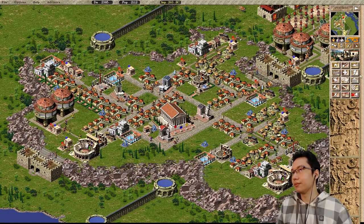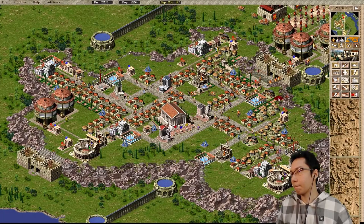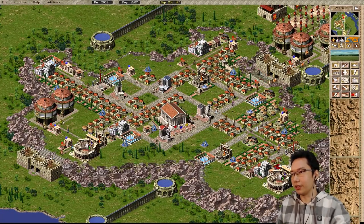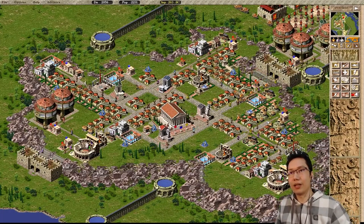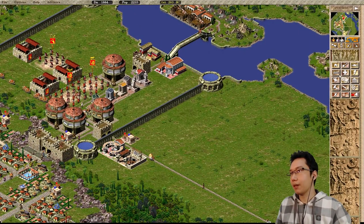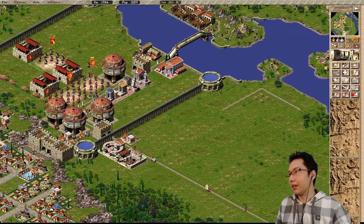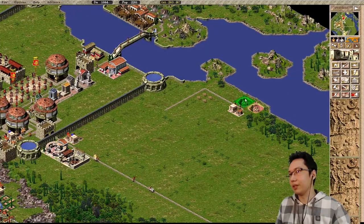Some desirability issues — we could start doing things like that, get some medium statues down. Do things like that. That house doesn't have water — I'll get rid of that too. A little entertainment — it seems like the entertainment walkers aren't quite going up that way. But look at that — we're all at small casas now with all of this new employment!